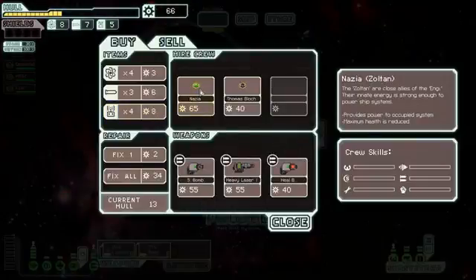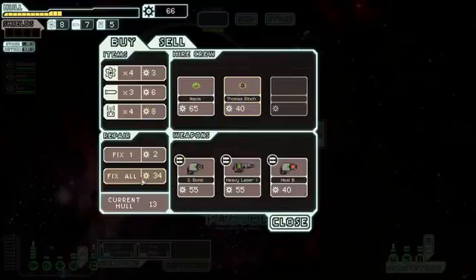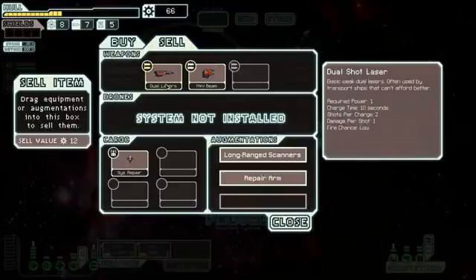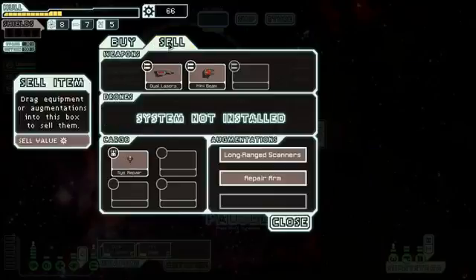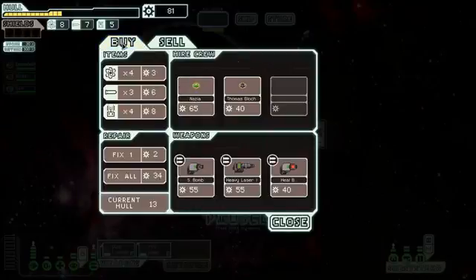There's a Zoltan but I don't really want to spend money on crew considering I need to repair my ship. But there's a heavy laser — oh baby, I want that heavy laser. It's a nine-charge time, mine is ten. This only requires one power — that's actually pretty nice. I can sell off my current weapon for 15 scrap. I'm gonna grab this laser.